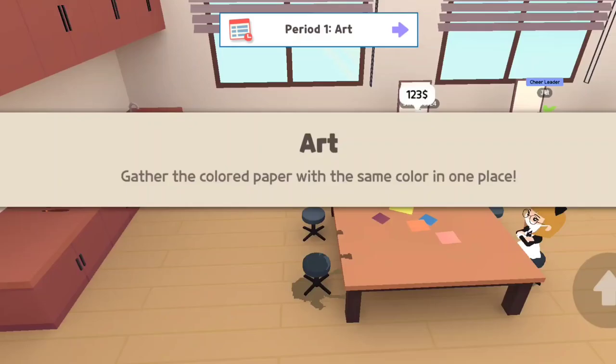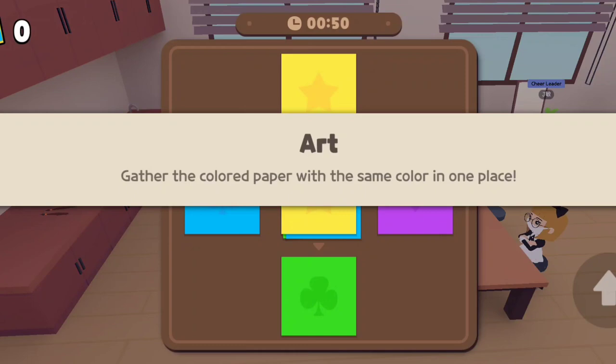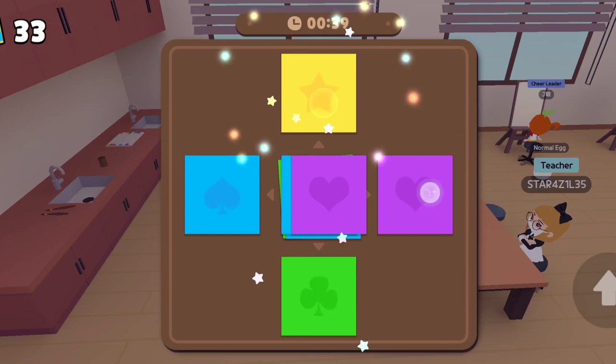Next is art class. Gather the colored paper with the same color in one place — this one is pretty easy, you just go as fast as you can. There are 100 stacked papers that you have to organize, and you have to do it before the time runs out to get an A+.